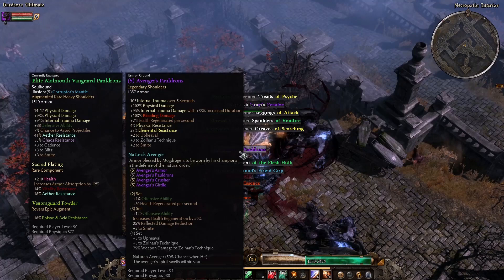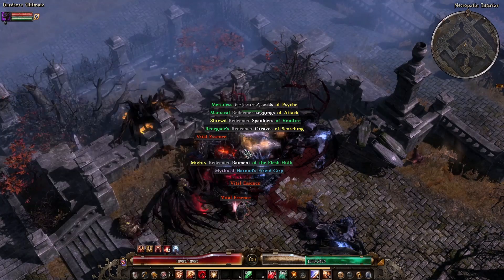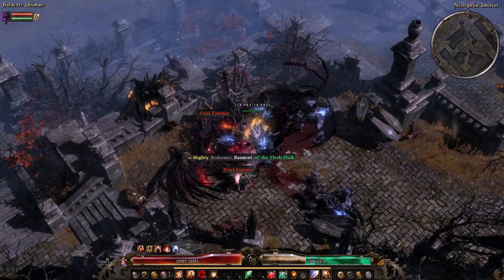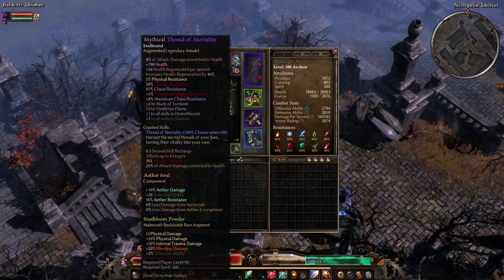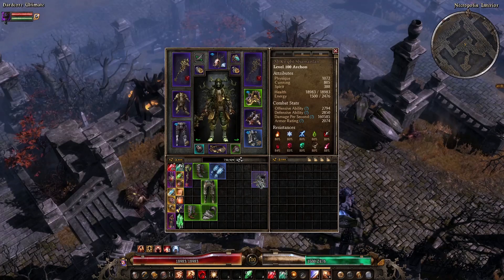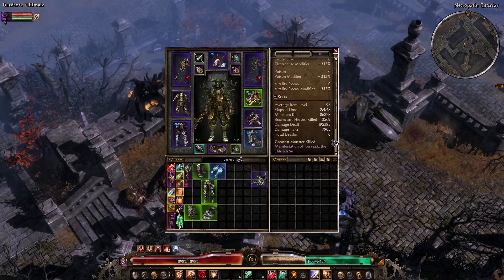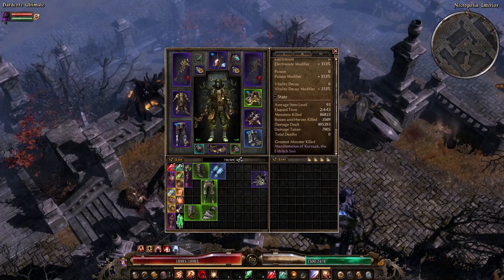And there it is — Avengers pauldrons. I've finally got the whole set. Done looking for that set. Now I just need the boots and the amulet. I think that's going to take a lot longer because they're not part of sets, so they have to drop on their own. Complete set achieved at two days, four hours, 43 minutes.